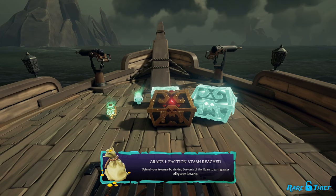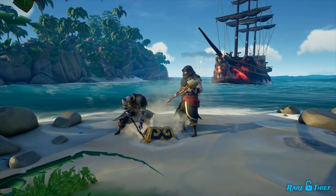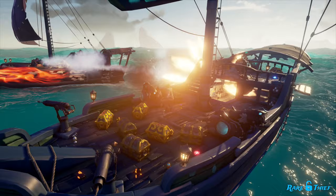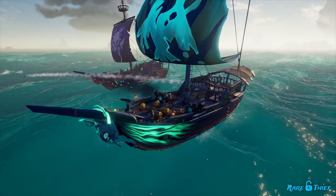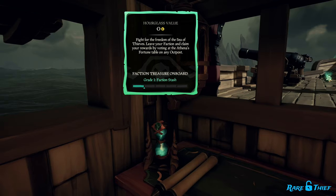Once you have at least a grade 1, you can go to an outpost and stop fighting for your faction. As soon as you're no longer with the faction, you will earn your allegiance. This is a slower way to earn allegiance. If you want to utilize your faction stash grade fully, you'll want to defend your ship from an opposing faction ship with treasure on board, as your faction stash grade multiplies the allegiance you earn from sinking an opponent — the higher your faction stash grade, the greater the multiplier.